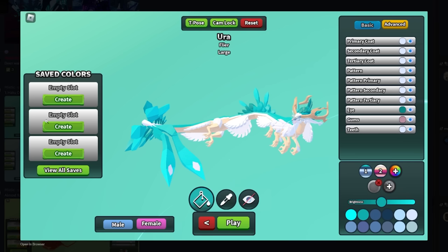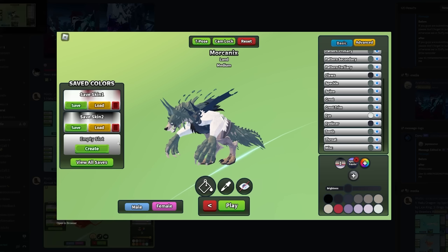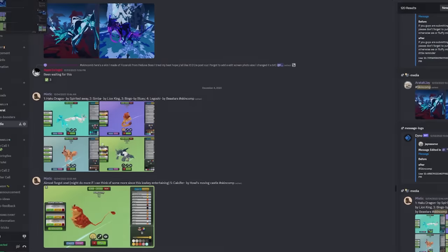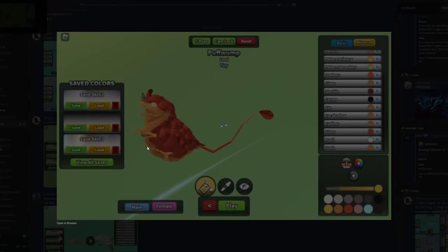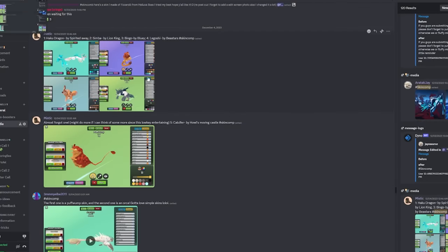A Haku Dragon from Spirited Away — that's pretty solid, I like that. And Legoshi from Beastars — oh no. Calcifer from Howl's Moving Castle — it's literally just the fire, it's the flame. Everything combined, I'm gonna give it an eight and a half.